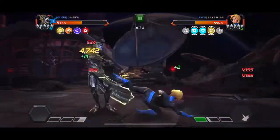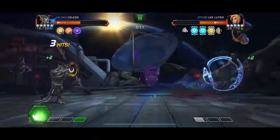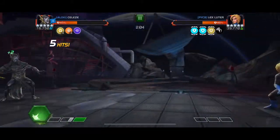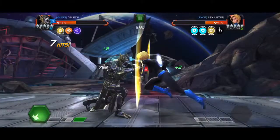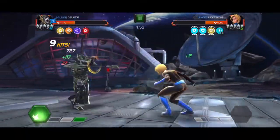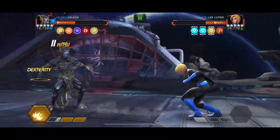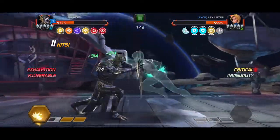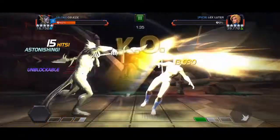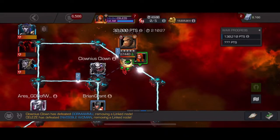I trigger invisibility and use my special 2 at a really bad time. Now the trouble begins — I have to bait a lot and do medium, lights to build up to one more special 2. I made a big mistake using my special 2 even though I saw the invisibility. I need to hit her block to reduce the shield. I trigger the invisibility intentionally, the shield is down, I intercept to special 2, and she's almost down. After that big mistake I pulled it back and finished the fight really well.